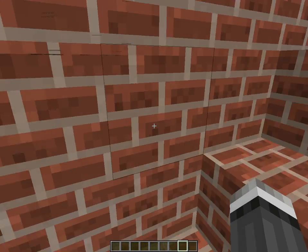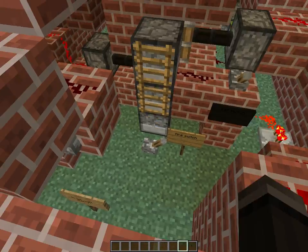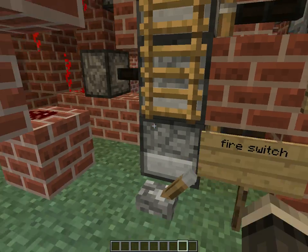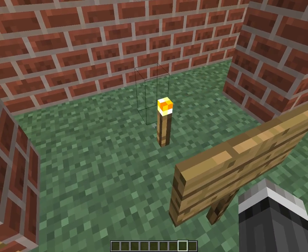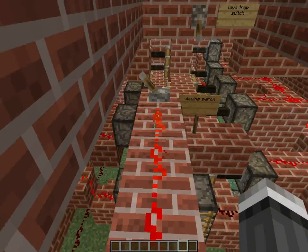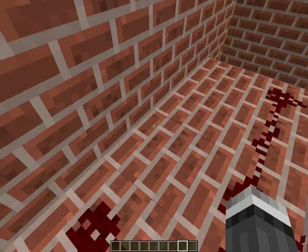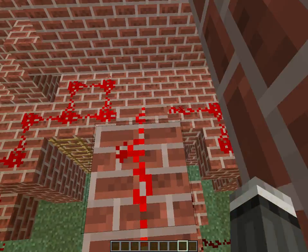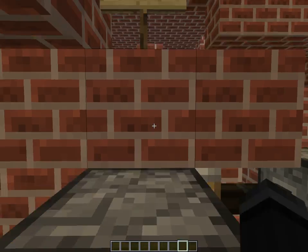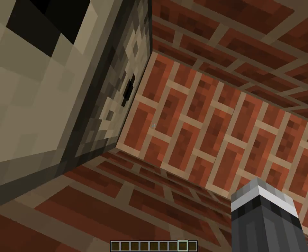So you probably noticed in there that there was a wall instead of just the dispensers. I realized no one's really gonna go in there if they see the dispensers. So the viewing switch now doubles as the piston wall switch — see? Does that. And of course, what you're gonna want to do is: someone walks in, you pull the trap wall switch. Now the trap wall switch also doubles as something too.